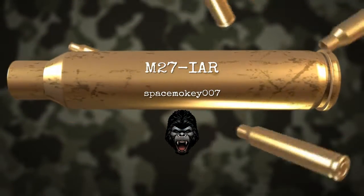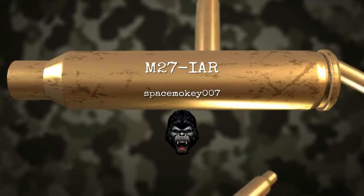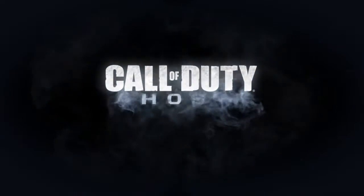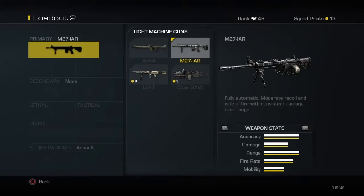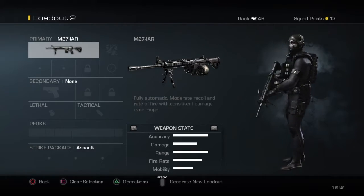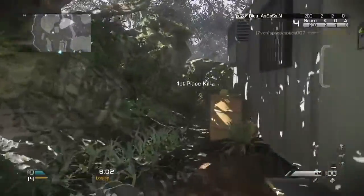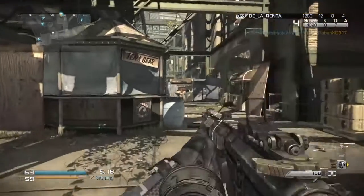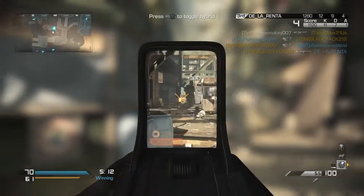What's up, Space Monkey here and welcome back to another Weapons of Call of Duty. Today we're going to talk about the M27 IAR — a light machine gun in Call of Duty: Ghosts. There are only four light machine guns in the game, and the M27 IAR is one of them. If you want a decent lightweight machine gun and you're bored with the other weapons, this is a good one to try.